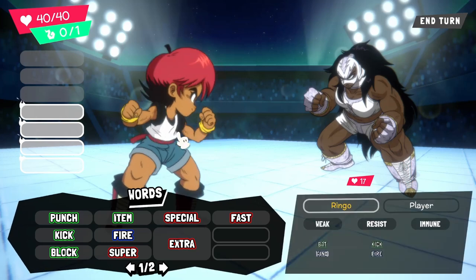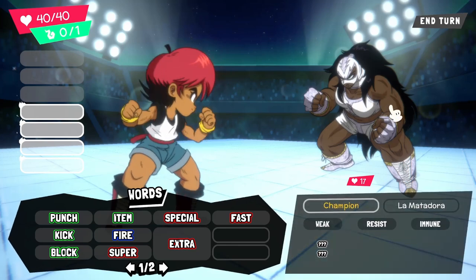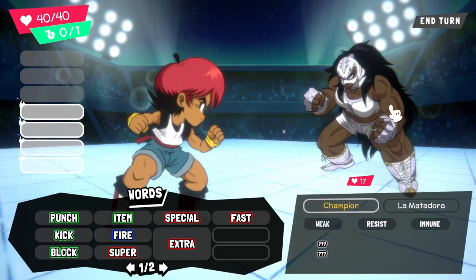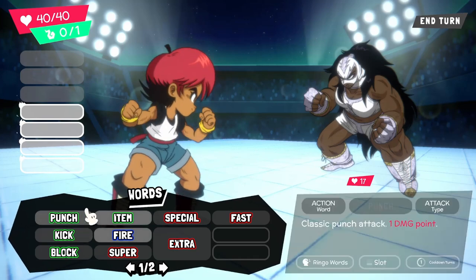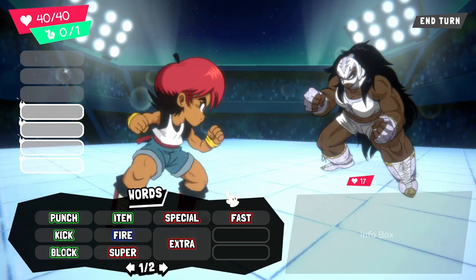So this was basically the tutorial fight to start the game. This is your character Ringo, and you can see down the bottom — weaknesses and resistances. And this is my opponent, this champion, La Matadora. It does have two weaknesses, but I haven't discovered them yet. Usually it would only start with a few words, but because I have played through the tutorial and a couple of extra fights, these look like they're just unlocked for me now.